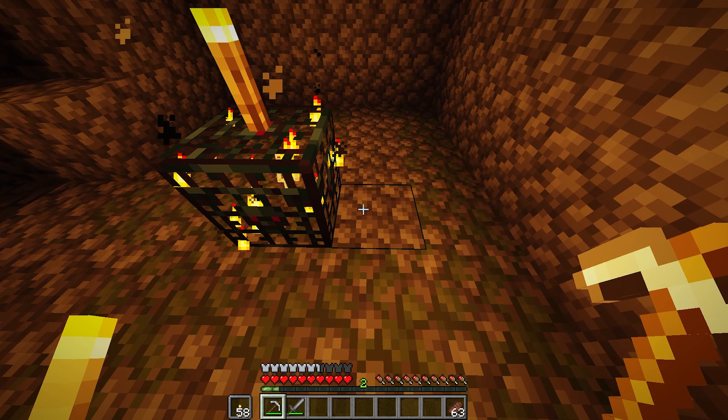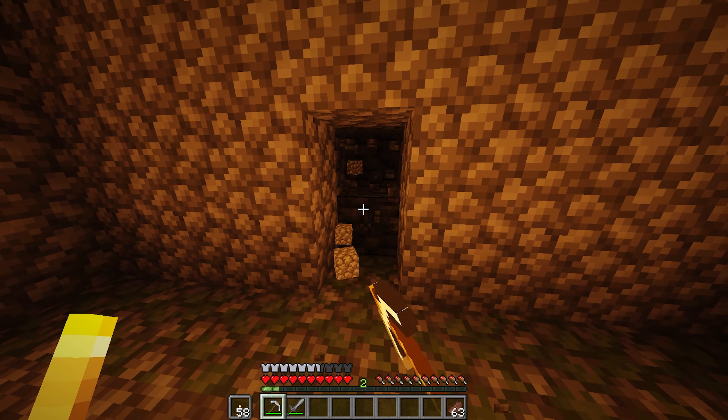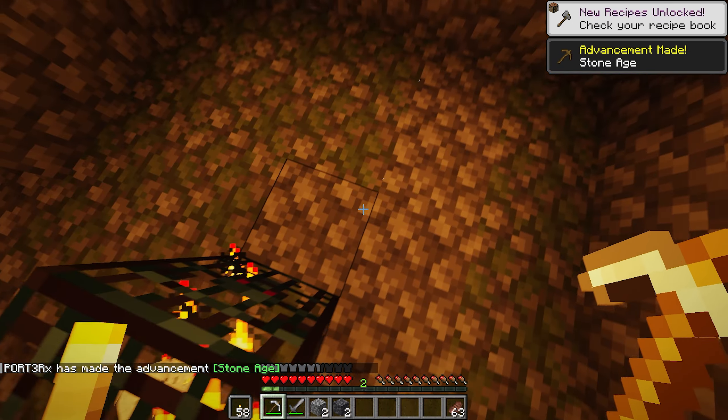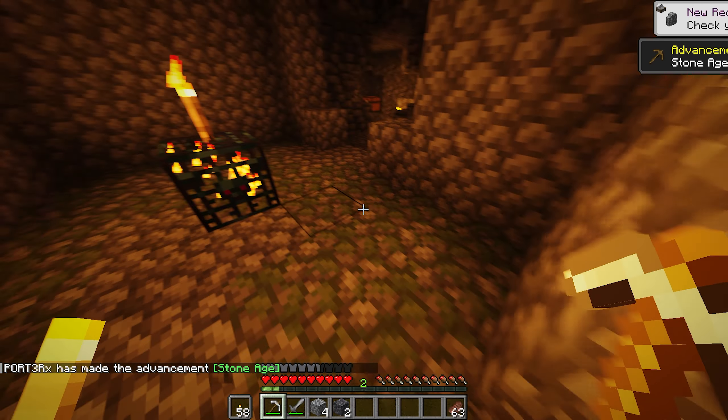The next step is to clear out the room. We're going to use the spawner as the centre of the room, and you want to go four blocks out on each side, making sure it's cleared on every side. As you can see, I'm going four blocks here, then four blocks on the next side and the next side.